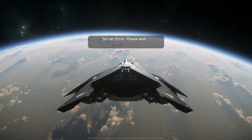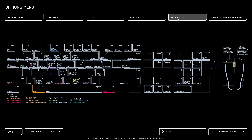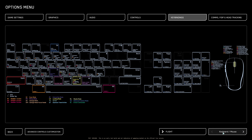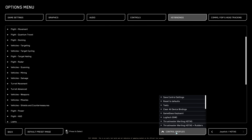Number two: if you have played 3.24.2 PTU and have your new keybinds set, here is how you can save them, and when the live patch drops, you can transfer them to your live patch. Hit Escape, go to Options, go to Keybinds. Whether you are saving keyboard and mouse or your joystick HOTAS keybind, just click Advanced Control Options. Under here, click Control Profiles, and then look to the very top one: Save Control Settings.